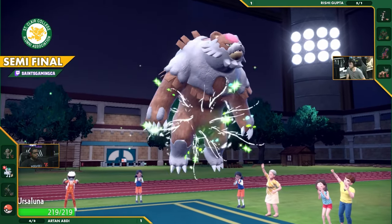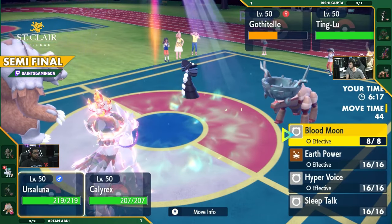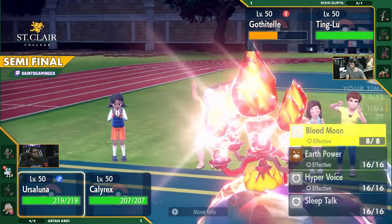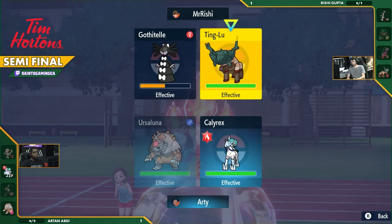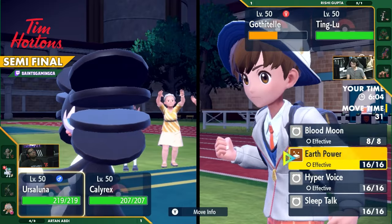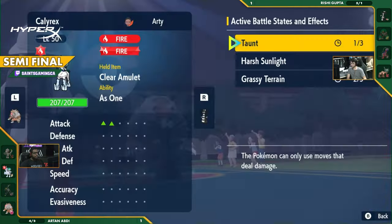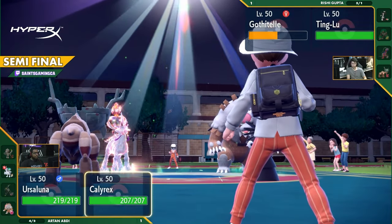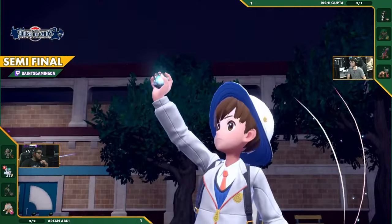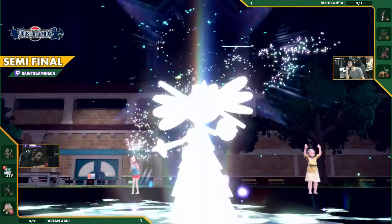Stomping Tantrum is totally a possibility. I'm just worried about this Ursaluna. We're seeing the Special Attack drop, so this Blood Moon is going to be slightly less threatening. But if this was just Calyrex, the game would still be kind of hard — and now you've got Calyrex and Ursaluna. You don't really have many heavy hitters. If you do get the Fissure — you have to go for the Fissure here. If you miss, you go Stomping Tantrum. Stomping Tantrum isn't actually a guaranteed knockout on Calyrex — we already saw it survive.